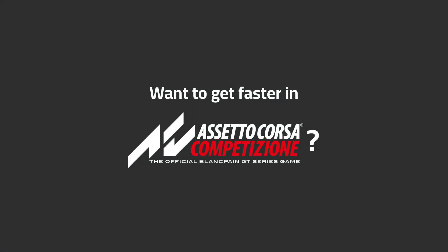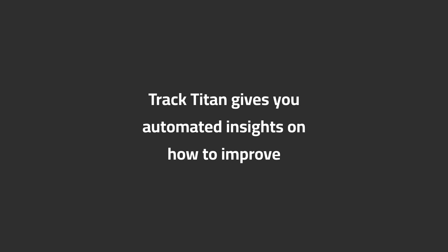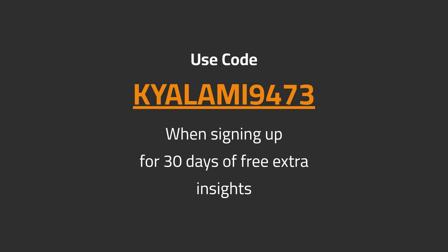Want to get faster in ACC? Track Titan gives you automated insights on how to improve. Use code Kyalami9473 when signing up for 30 days of free extra insights.